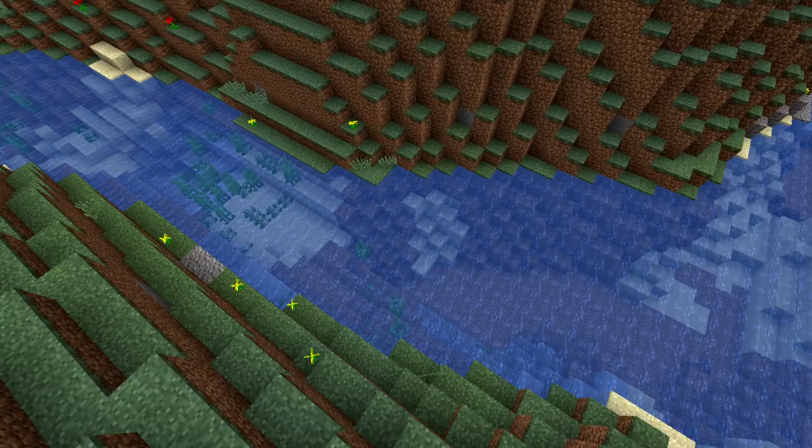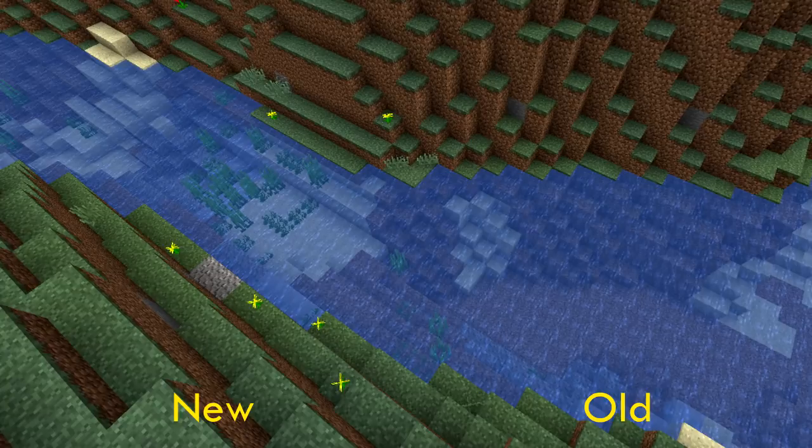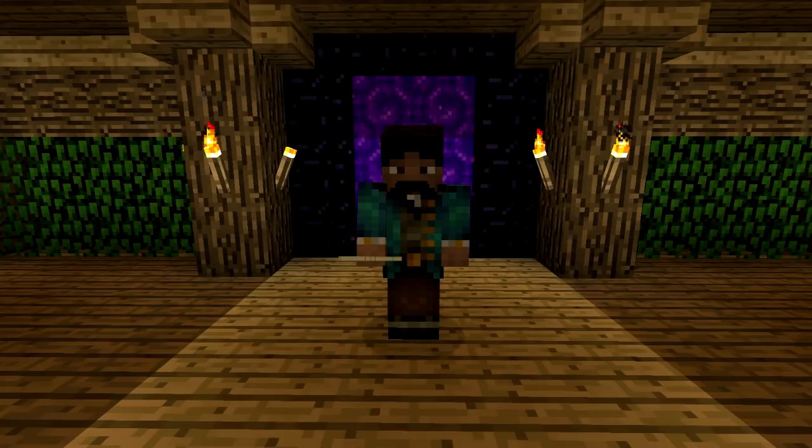You can even notice the difference in rivers. On the left is new generation, and to the right is old generation, and this is easily identifiable by whether there's seaweed or not.